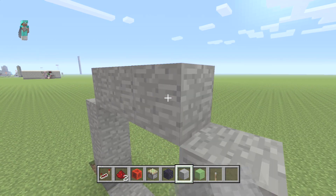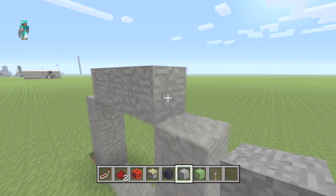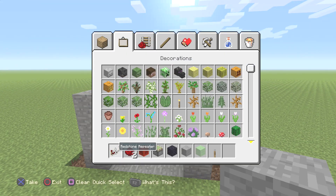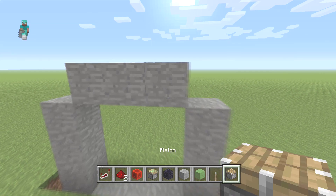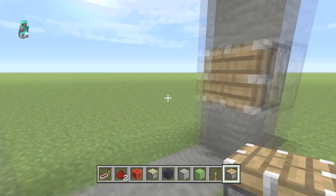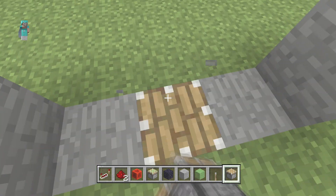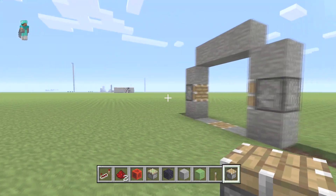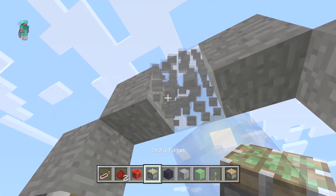Then all we gotta do is grab our regular pistons — I forgot to grab those, silly me. Put a regular piston here, here, and here. Then grab our sticky pistons and place 2 sticky pistons right here.